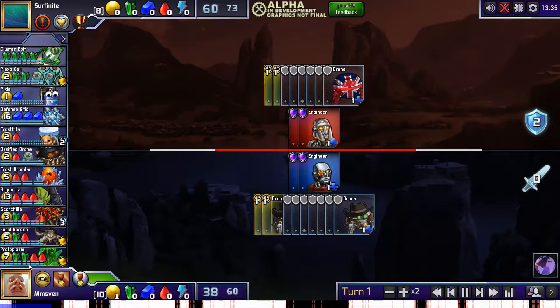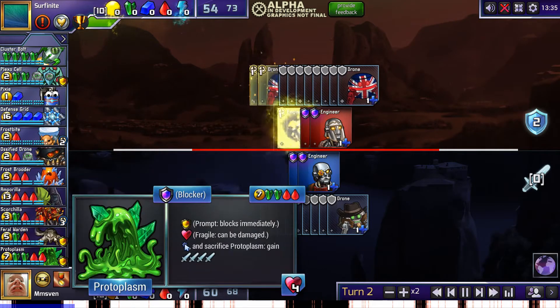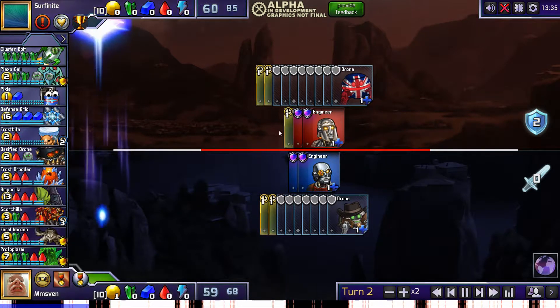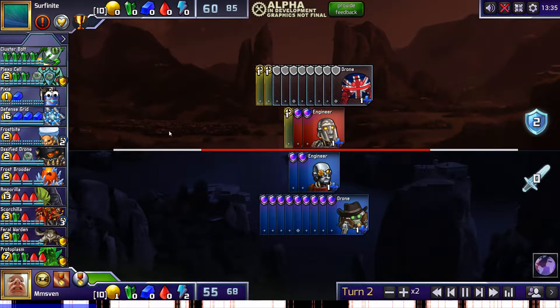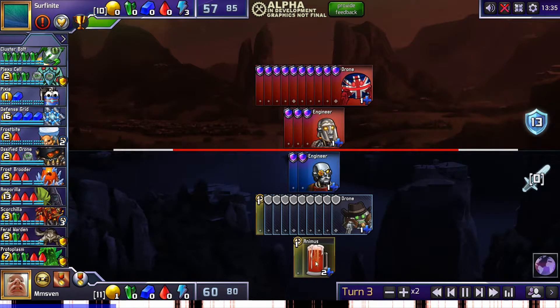Here's a good example of a set where it can be dangerous to make early commitments. My initial plan was to go for a mid-econ green-red strat, but after seeing my opponent buy a third Enjee, I assumed he was going for a strat including defense grid, which can take a while to set up.